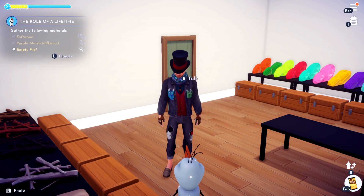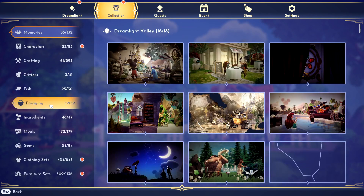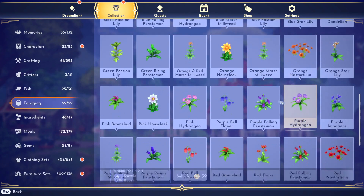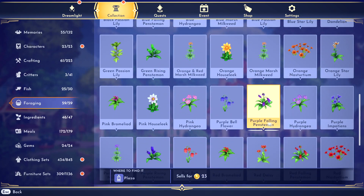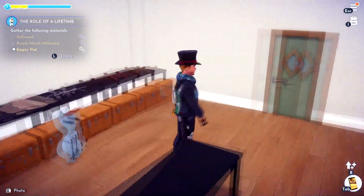Now the purple marsh milkweed — where do you find that? Apparently I have some already, but I'm going to show you where to find it anyway. Purple marsh milkweed is in the Glade of Trust, so go to the Glade of Trust if you want to find that.